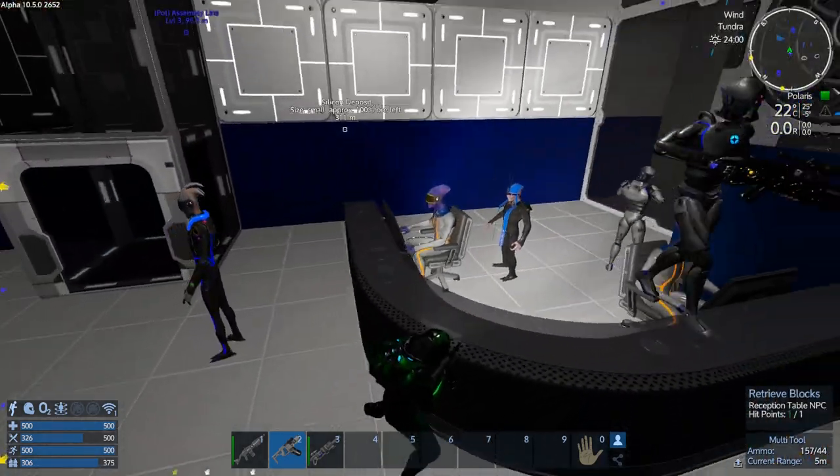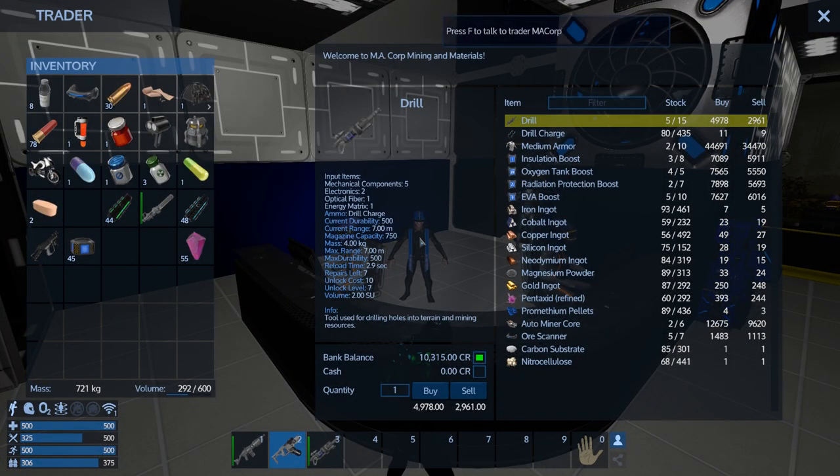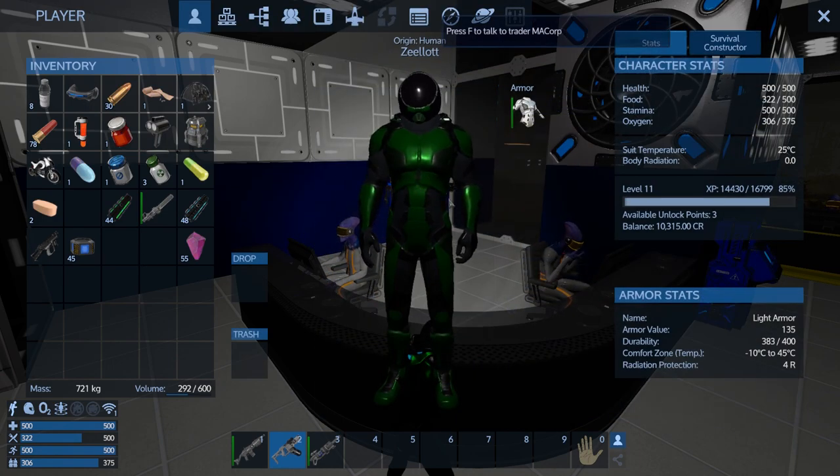What did this guy have over here? There's a guy standing right here. He has some potential — he sells neo ingots, interesting, 84. Magnesium powder, gold. So we could buy a gold ingot and then make an EVA boost — that's interesting. Pentaxid refined. We've got 10k but we don't want to waste it. It's all yummy stuff when we have nothing, besides a drill. I'm really thinking that T2 multi-tool right now — we're almost at 12.